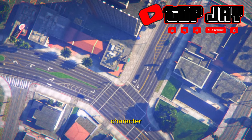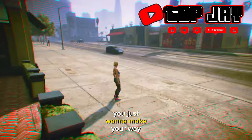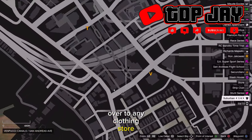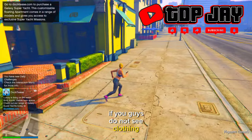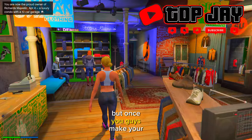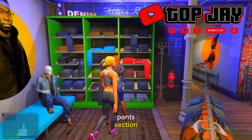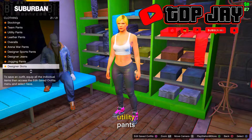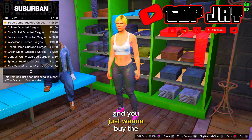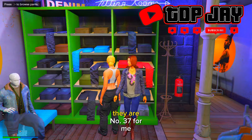From here you will be put into an online session after you create that female character. Once you're inside the online session, make your way to any clothing store — if you don't see clothing stores on your map, find a new session. Once there, go to the pants section and scroll down to utility pants and buy the black battle pants, which should be number 37.